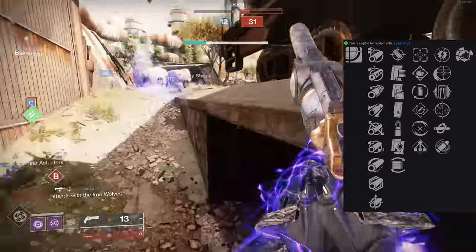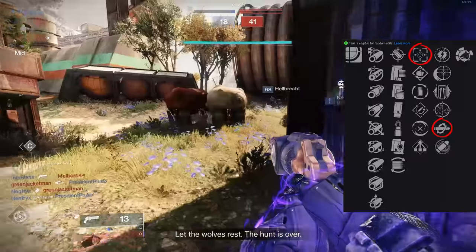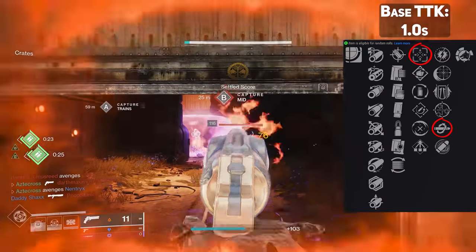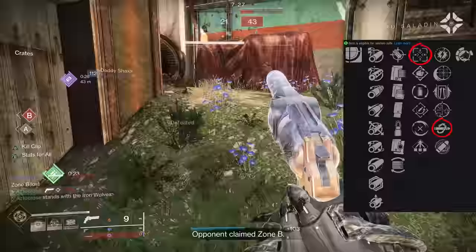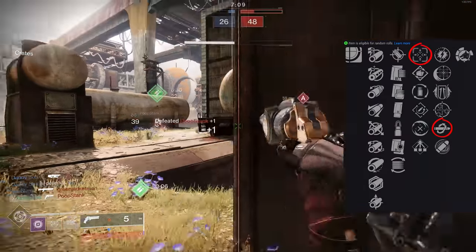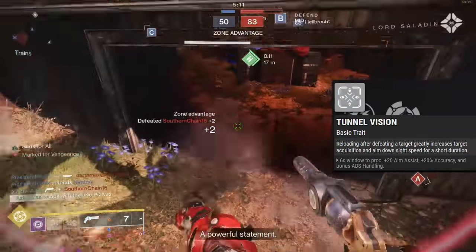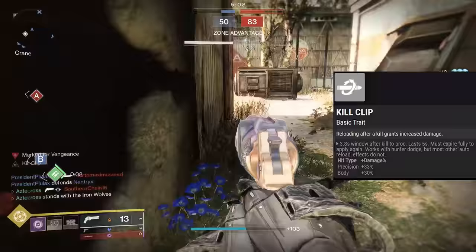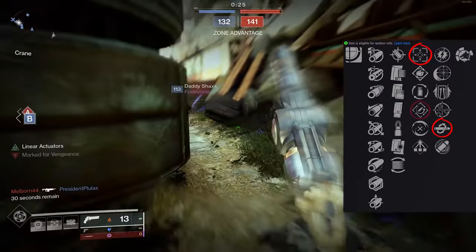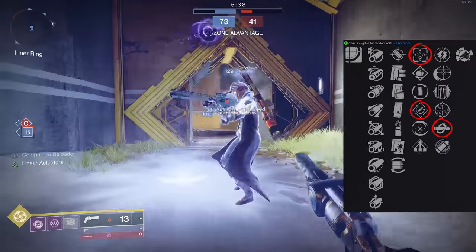The trait combinations that really paid off: first, the obvious one — Tunnel Vision and Kill Clip. The only con 180 RPM hand cannons have is their base time to kill of one second, though that's actually a very forgiving TTK. With Kill Clip guided by Tunnel Vision — upon getting a kill and reloading, you have plus 20 aim assist, plus 20 accuracy, and the ability to three-tap in 0.67 seconds. If you didn't want Tunnel Vision, Rapid Hit and Kill Clip is still a fantastic combination.